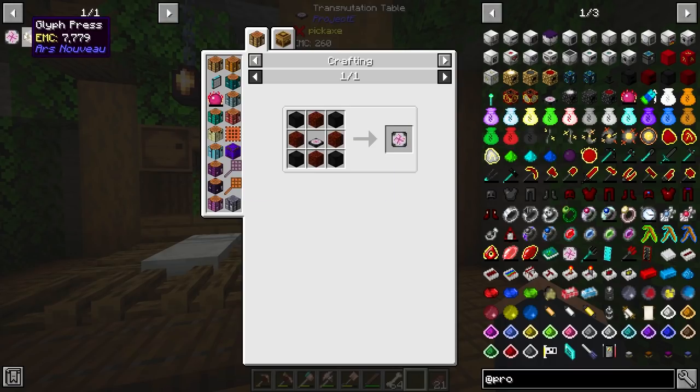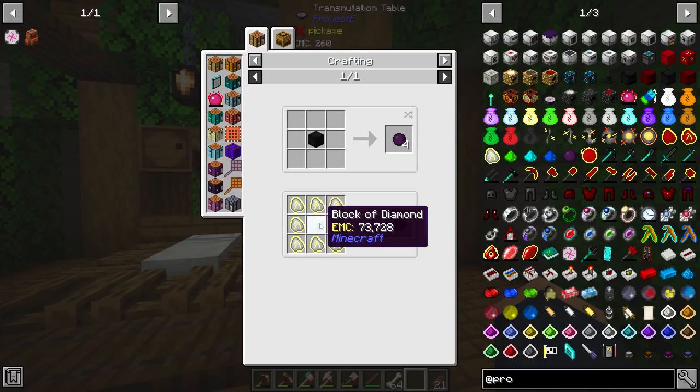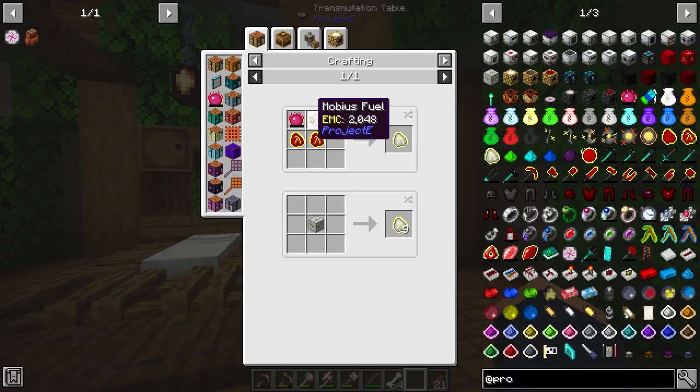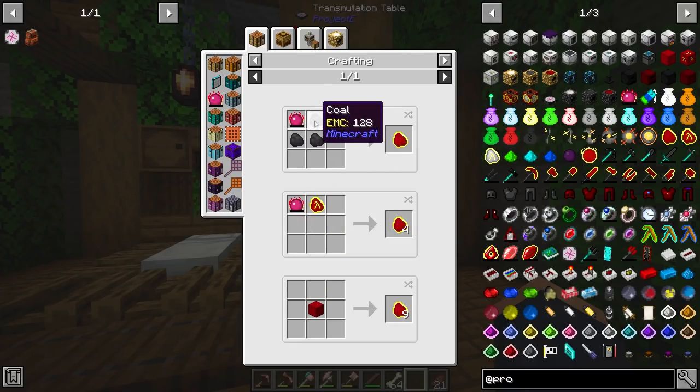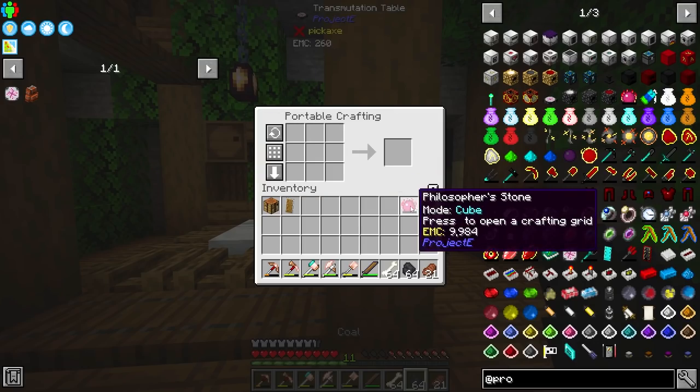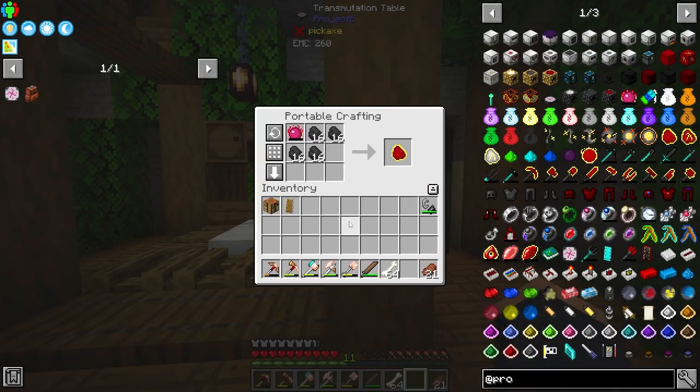This is going to be on my to-do list — I'm going to mark this stuff off. The Transmutation Tablet requires a bit of EMC, as you can see right here. But luckily, the items required are not too bad. We can pull out like a block of diamonds, for example, and the Mobius fuel and all these fuels are just coal with a Philosopher's Stone. So let's go ahead and take this out and start the process for making all of this stuff.